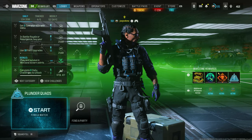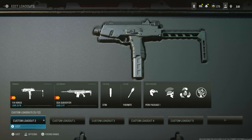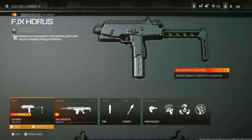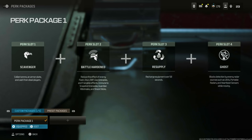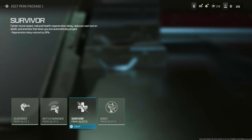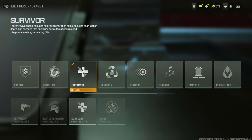Go to the Weapons section and make this your loadout — the weapon that you want to level up. Then go to the perk package and make sure you've got the survivor perk. This is the person leveling up their weapon, aka you. In this video I didn't have the resupply perk because I forgot to put it on, so my revives were a lot slower. But if you go ahead and do this, you're going to get more XP than I even got.